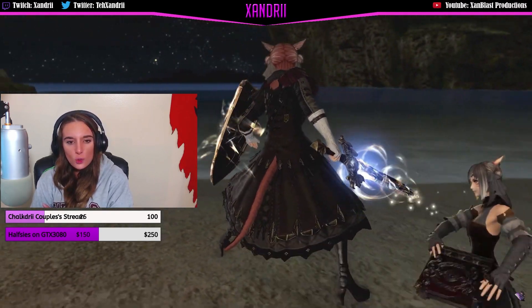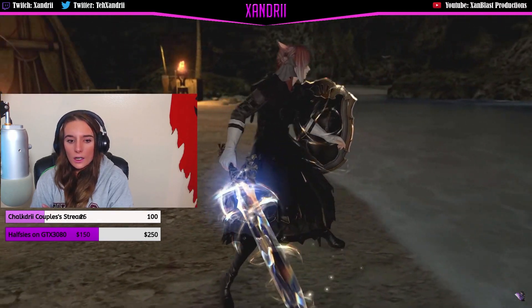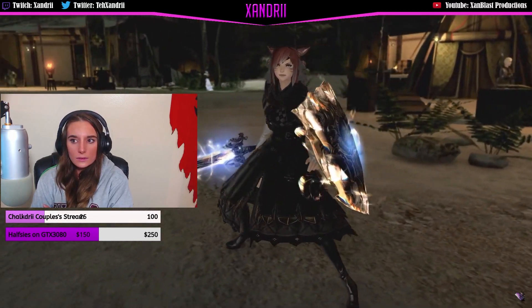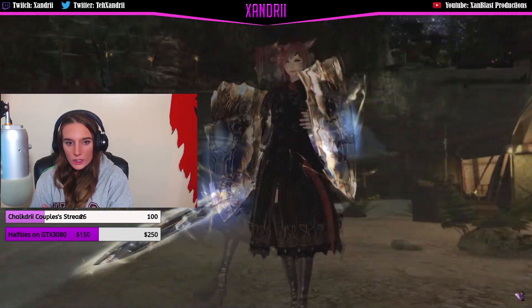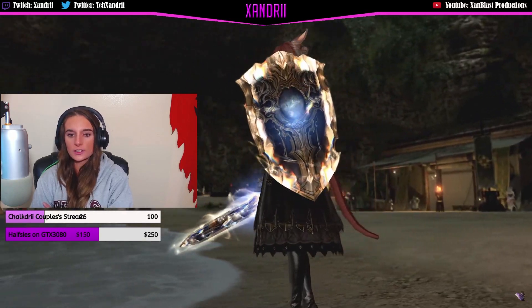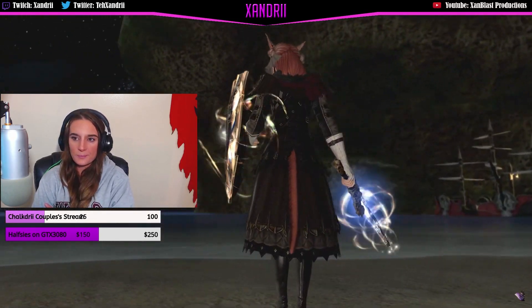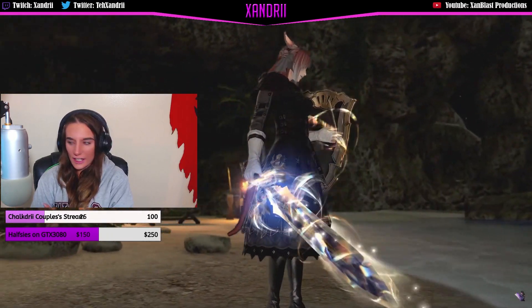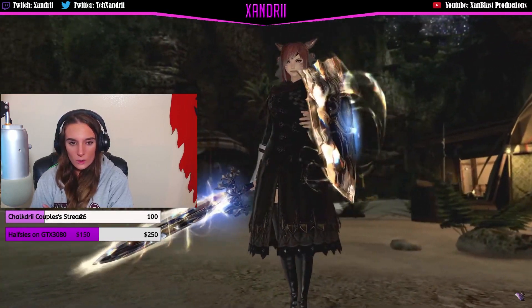Look at the Paladin sword. The shield is really cool — the shield actually looks like the Aegis in Legion for that shield you have to get for Sargeras. That's so cool.